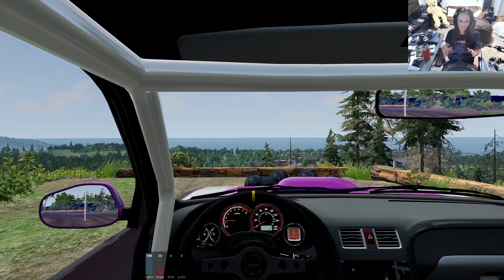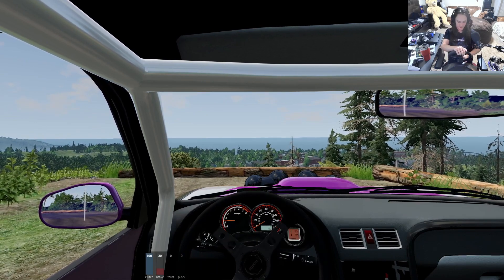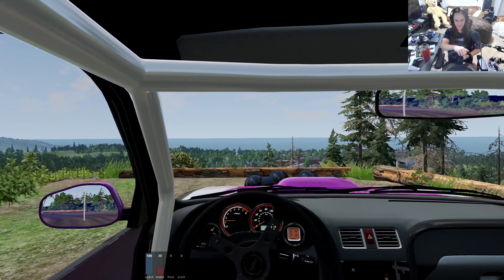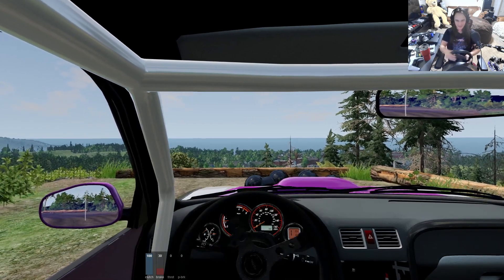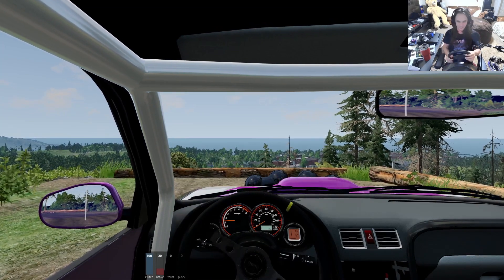I only have 270 degrees of movement and this game doesn't really show it well. If I go a half turn to the left on my wheel in real life, the wheel in game has gone almost a three-quarter turn, then it locks right there — that's as far as I can turn on that side. So if it does look snappy, it is annoying, and I completely understand where you're coming from. It's a little jarring to watch but it's what I have to deal with.